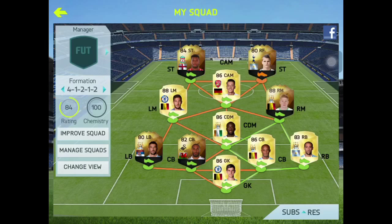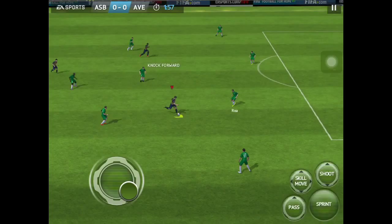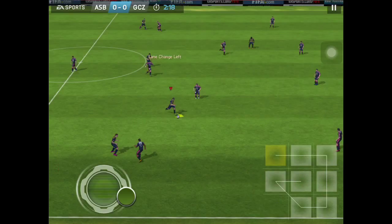Here we go with the highlights. Here's Eric Lamela — he does a knock forward, then changes to the left lane and does a rainbow flick. This is what I love about his dribbling and shot power. It's so good. He does a very good cutback and then Yara Torre just belts it into the top left corner.